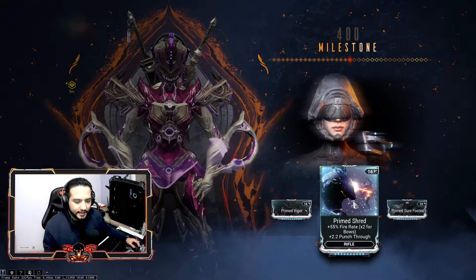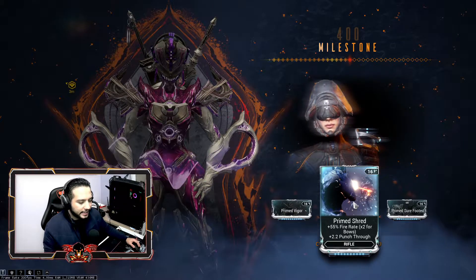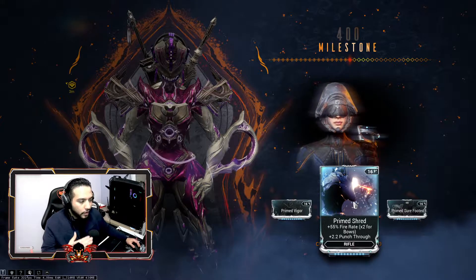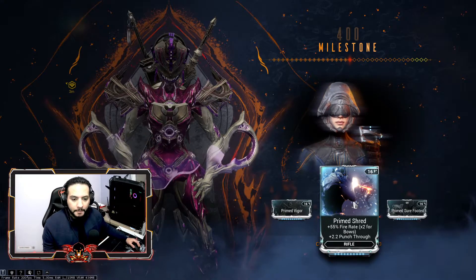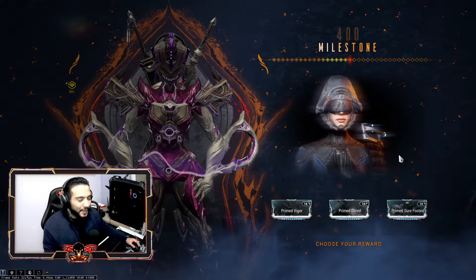Not only will Primed Sure Footed make your build look better, it will help you a lot with surviving. For fire rate, we can find something else — like Vigilante Favor instead of Vigilante Armaments. We can replace it with Vigilante Favor. That's why this choice at login 400 is very important.